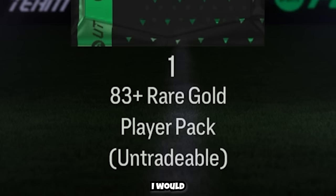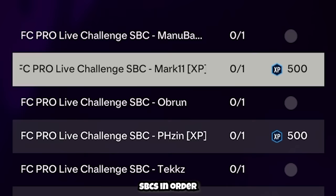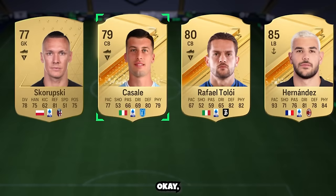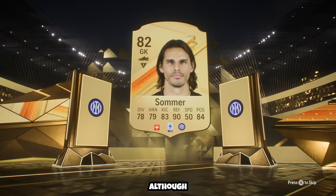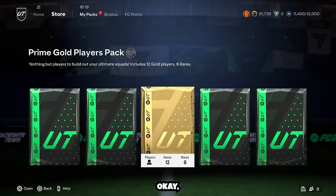When I logged on I had loads of objectives to claim, and these objectives were giving me some decent packs. On top of this we also had arrival rewards ready to claim, and the XP from these rewards was important because we were not yet level 11 in the season pass but needed almost 10,000 XP to complete the entire thing. I claimed the level 11 reward and then saw objectives requiring SBCs to get massive amounts of XP.